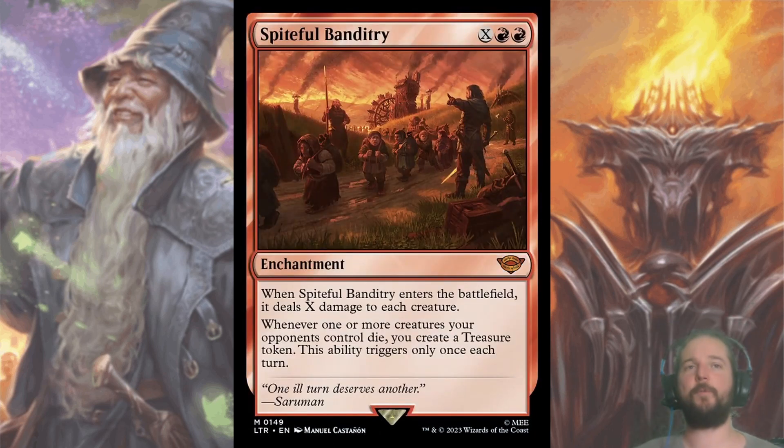My last mythic worth a mention is Spiteful Banditry. It's still a little early to say which archetype I like this best in, but selective wraths are always welcome. For X double-pip red, you deal X damage to each creature and if something of theirs dies, you get a treasure token.